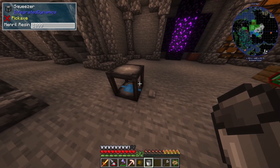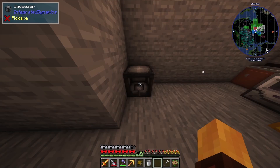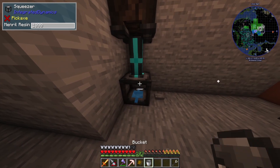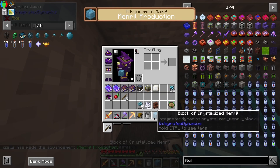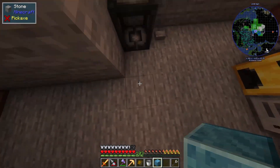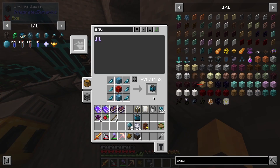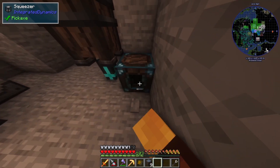Let's automate the mineral resin — will it fit here? I think it'll fit. So we do this — yes — that should start drying the mineral resin. I can get a bucket of it too. It takes about 7.5 seconds — there we go. I have my block of crystallized mineral, and then I can start to make a mechanical squeezer.